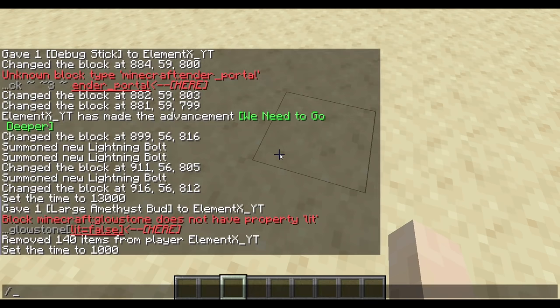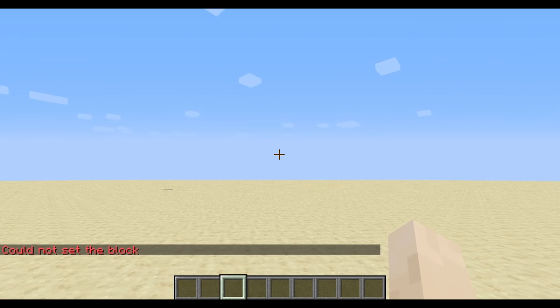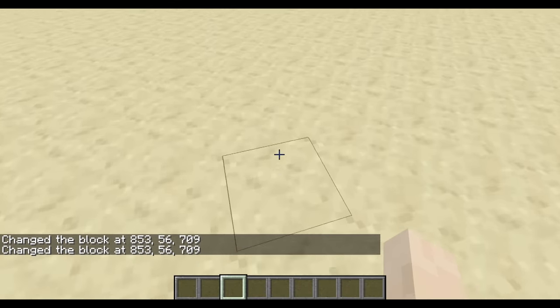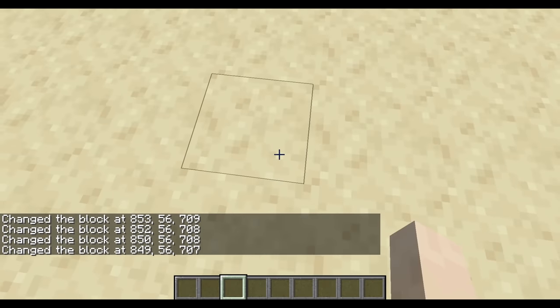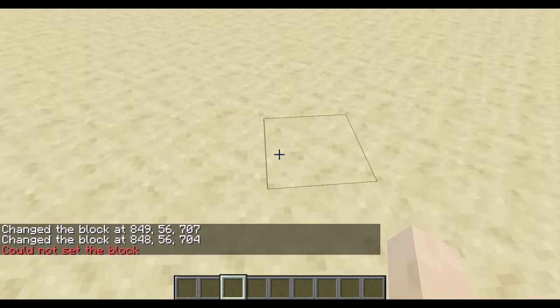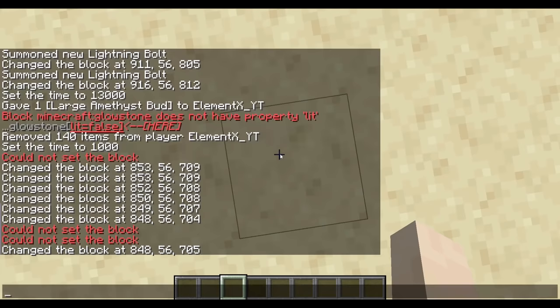So first of all, we got air blocks. Like, literally everybody knows what air block is because it is everywhere. However, in Java Edition, there's a thing called void air and also cave air. These things actually do place on the ground, because if you were to place down a cave air right here and then try again, it says cannot place a block because there's cave air right here. So yeah, these things actually do place down, for some reason. It's pretty cool.